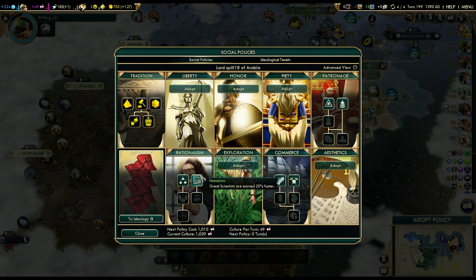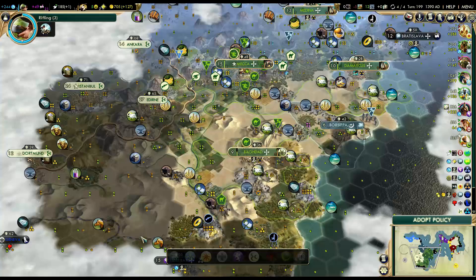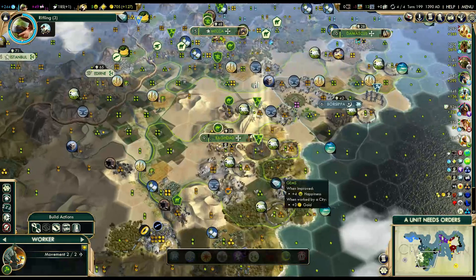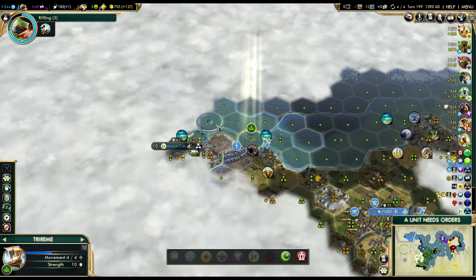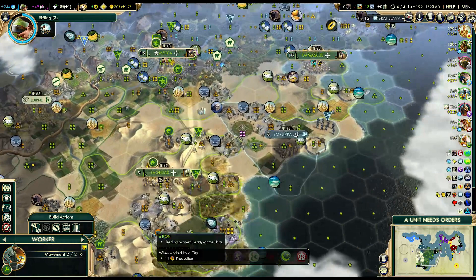I've got a policy coming up. Secularism has got to be much stronger than humanism, right? Yeah - humanism is not that great, but I love free thought. If it were the other way around I might go for free thought first, but secularism is so good with the extra beakers. Secularism is awesome - I would go as far as saying that secularism is borderline required on Deity. You don't have to get the whole rationalist tree to win on Deity, but secularism is really borderline required. That's so much science.